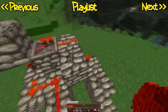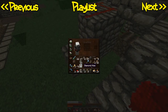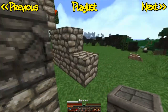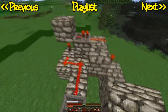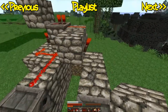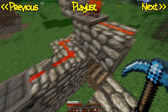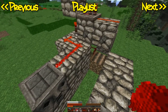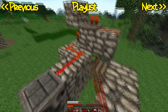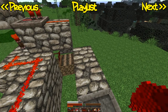So let me think. I'll put the dispensers in just now anyway. Maybe if I put a cobblestone there and just run it across, and then invert it on this block. But that's not going to work.